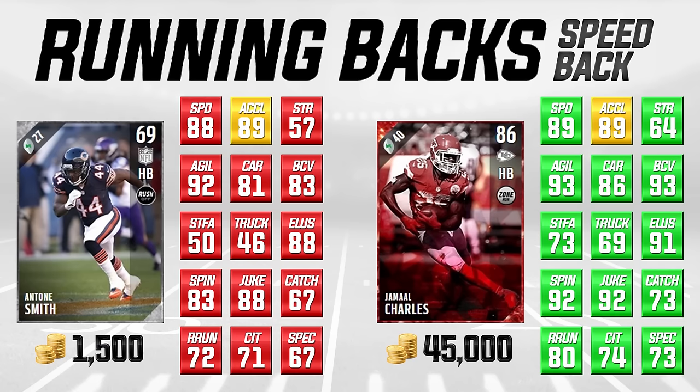He's actually right up there in a lot of the attributes we really care about. Looking at speed and acceleration, he's one lower in speed and the same in acceleration as Jamal Charles. Agility he's only one lower. Ball carrier vision he's quite a bit lower, and stiff arm and trucking you're not going to have with a speed silver back. But he's very close in elusiveness — only three lower — and juking only four lower. He has a lot of those same speed-type maneuvers.